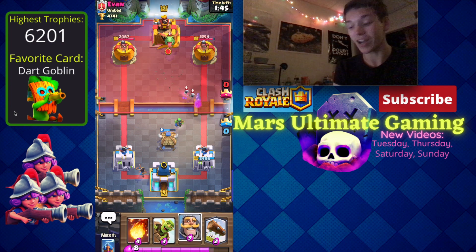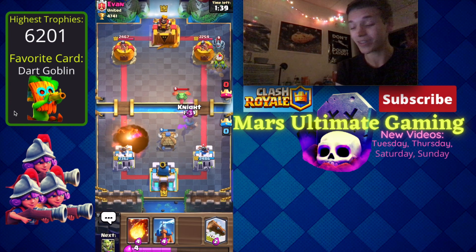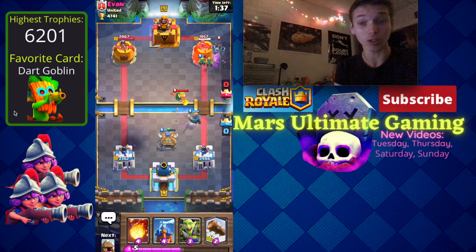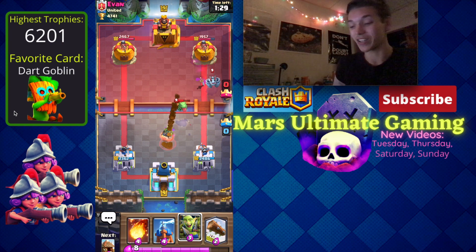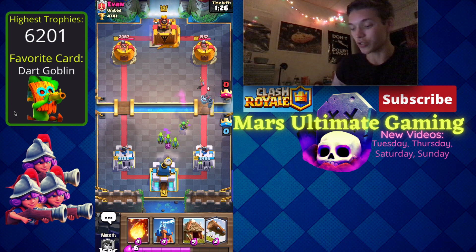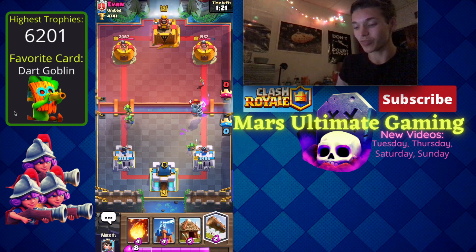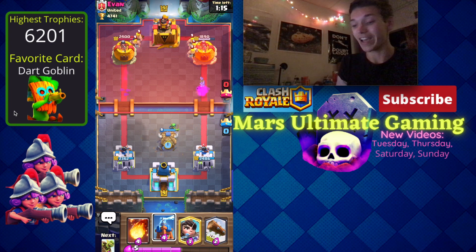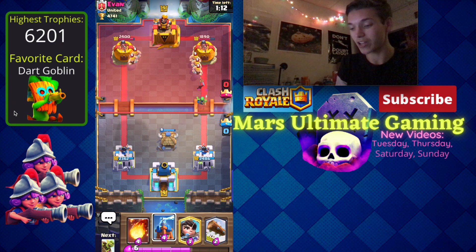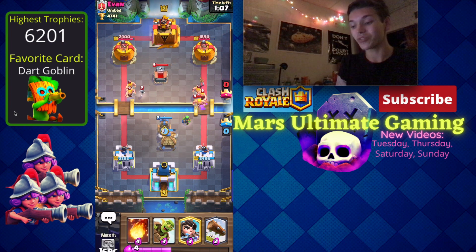He has Baby Dragon, Mega Minion, and Balloon already, so it's Lava Loon. The Spear Goblins slowly chip away at that Baby Dragon and it finally comes into range of the tower — good for me. I've cycled all the way back around to a Goblin Hut, which is what you want to do with any Goblin Hut deck: just play as many as you can. Luckily Evan didn't have a Poison in this match, or he'd be able to just Poison away the Goblin Hut every time.